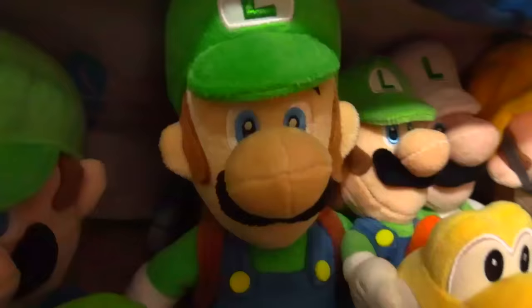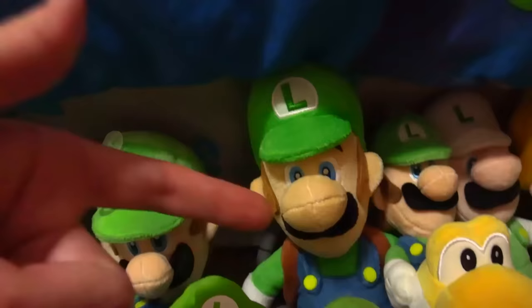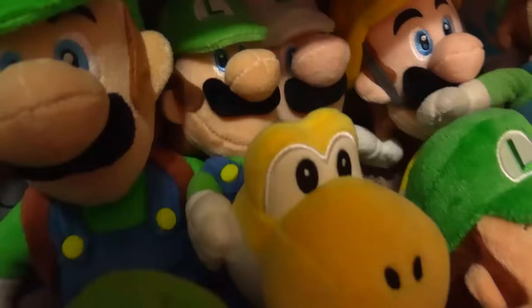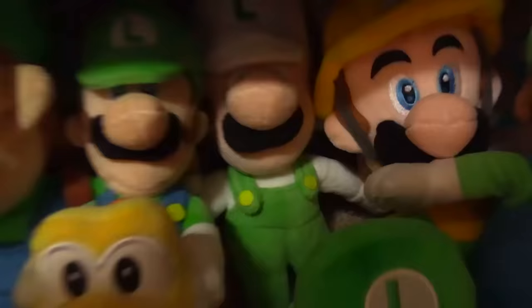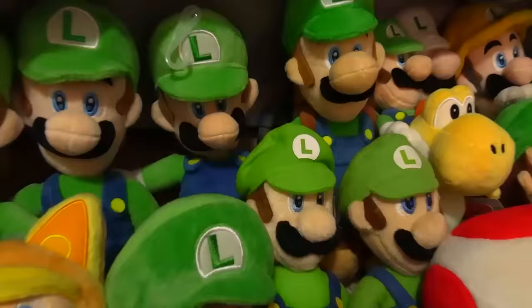We have this Luigi with the Poltergust — this comes from Luigi's Mansion when he sucks up the ghosts. I haven't really played that much of that game, so I have to learn more about it. But once I do, it'd be really cool to make a video with this. Here we have Luigi riding a yellow Yoshi — I believe this is from the New Super Mario Bros. Wii line, which is actually the same line that my original Mario comes from. Here we have a Builder Luigi plushie and a Tanuki Luigi. I believe that's all the Luigis.